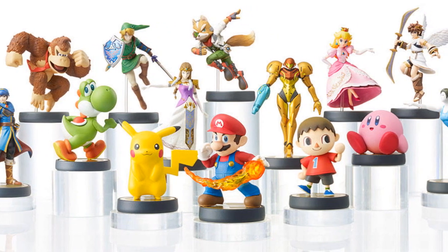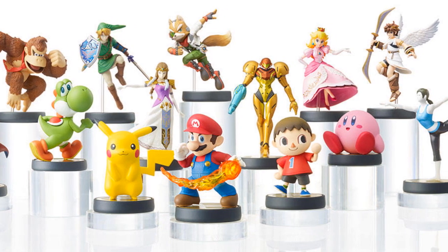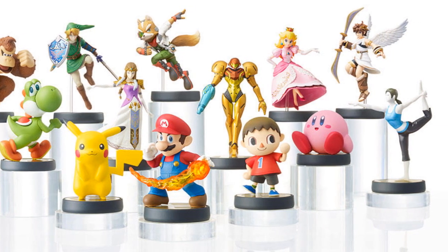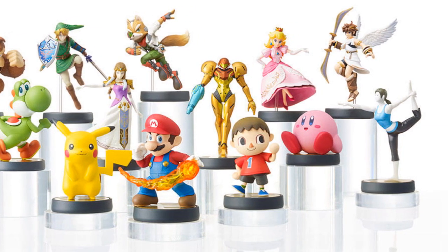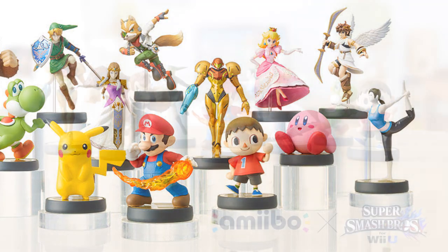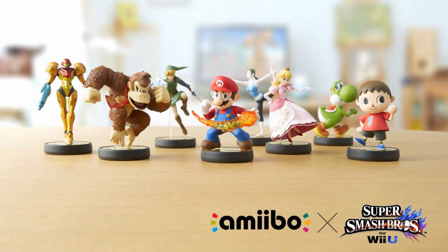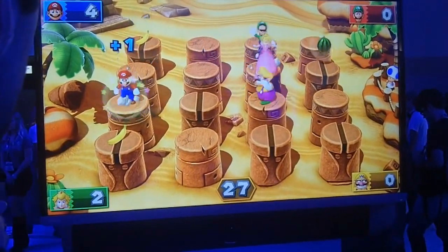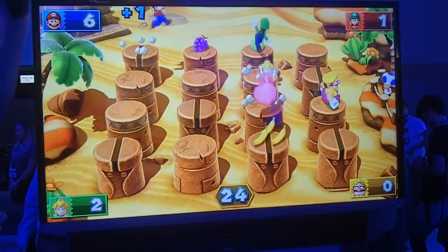I do have faith in Nintendo not to lock too much — not to lock any integral content like stages or characters behind these amiibo figures. I think they'll remain used for ancillary elements. They have to be careful not to make consumers feel like they're being taken advantage of. I think it would be okay in a game like Mario Party 10 to unlock new characters via amiibo, because characters in Mario Party don't differ in stats or abilities. But for a game like Smash Brothers or Mario Kart, where characters are in different weight classes with different abilities, I don't think they'll lock characters in that way.